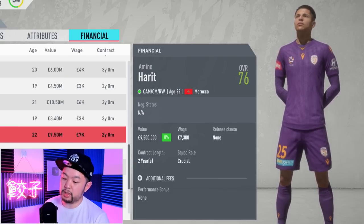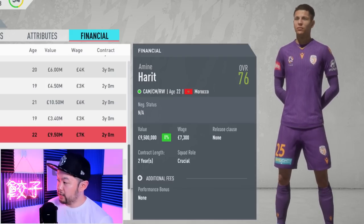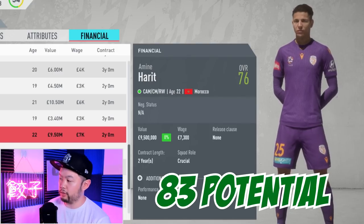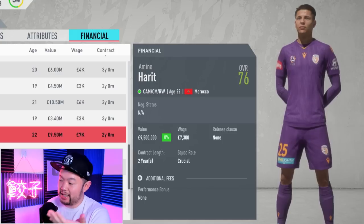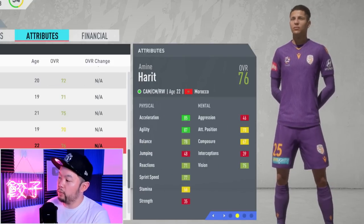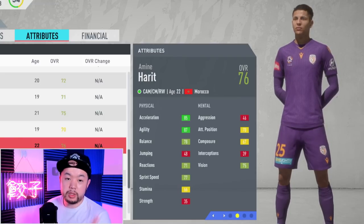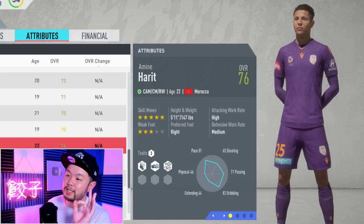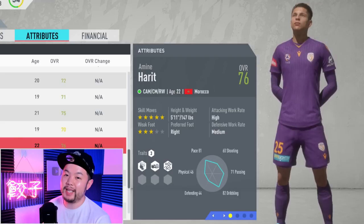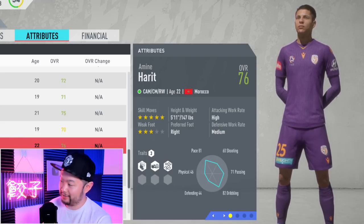Moving into the midfield, we're going to start out with CAMs. The first guy I'm going to show you is Harit. He starts out at 76 and only has a base potential of 83, which is a bit steep given that his price is actually the highest of any CAM I'll show you at 9.5 million. His stats are pretty well-rounded with good physicals - acceleration and agility, which we want in a CAM. But the most noteworthy thing about him is that he is the only one under 10 million in the game with five-star skill moves.